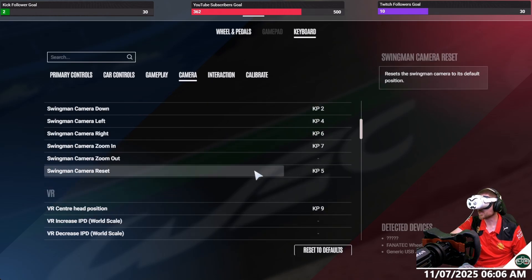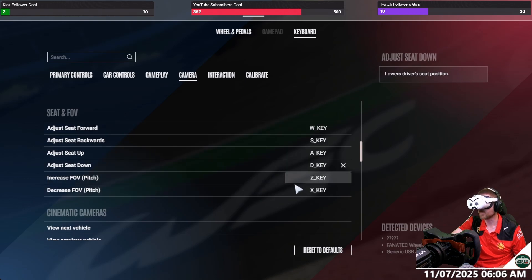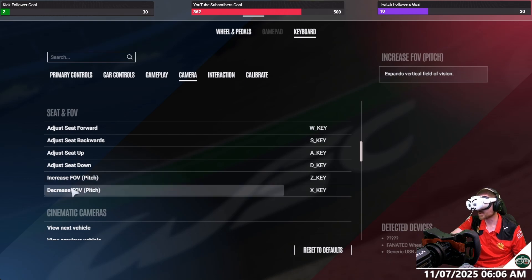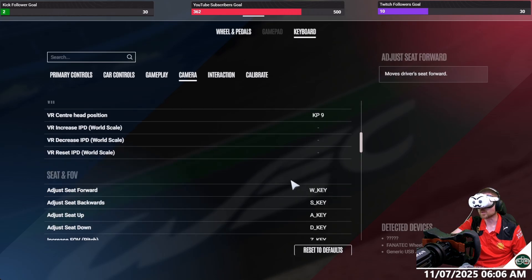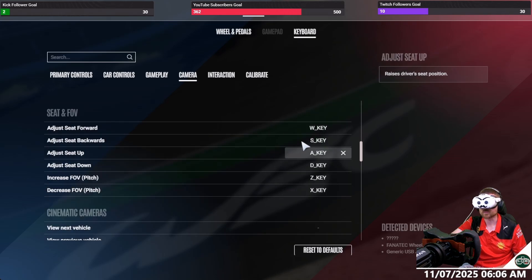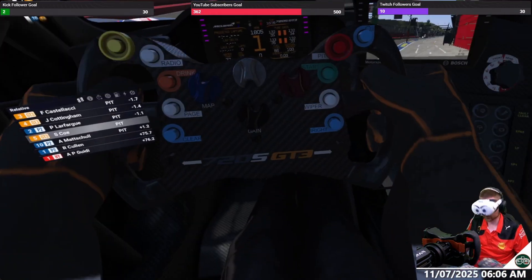Then go to Camera — these are the ones that matter. You have adjust seat forwards, backwards, seat up, seat down, FOV pitch and decrease pitch. I haven't actually tried those two — I'm going to try them now in the video for you. Bind them to whichever keys you want. I've gone with WASD and ZX as well. Then go back to your car.